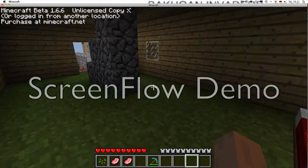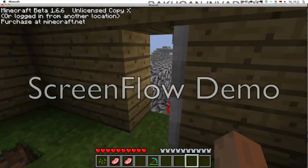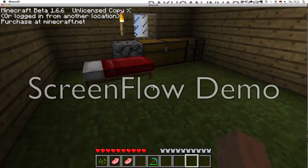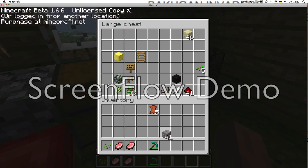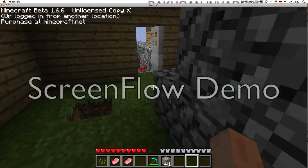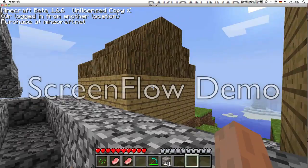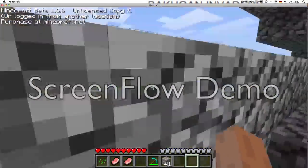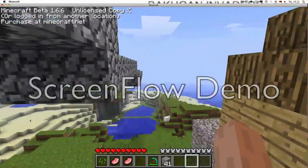Now you're fully armored. We have 100% armor, but it's not the best armor you can get. We have some iron ore here — we could melt that into iron ingots to make better armor, but we don't have wood or coal, so we're not going to do that now.